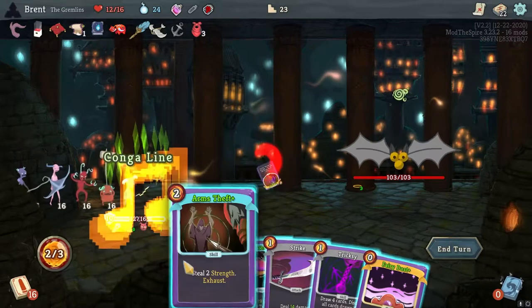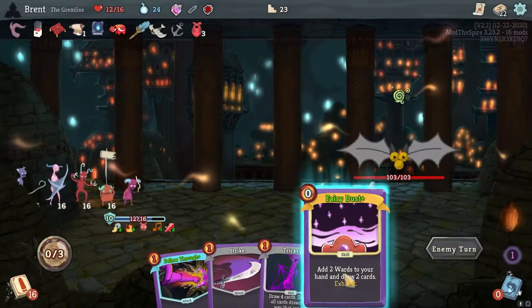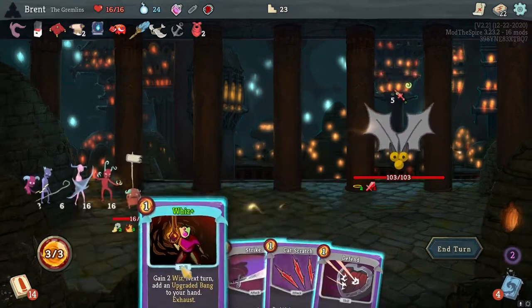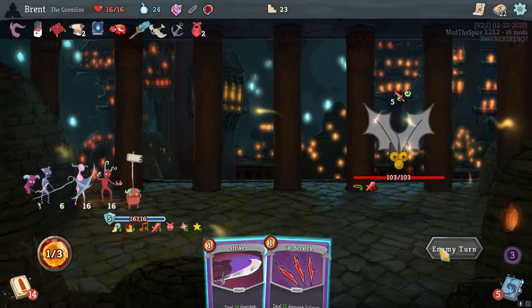Alright. Conga, Arm Theft - start with that. I'll leave Fairy Dust because we want to draw through our deck in a minute. Colonel Fairy - there we go, one down. Do this, do this, no reason to play anything else.